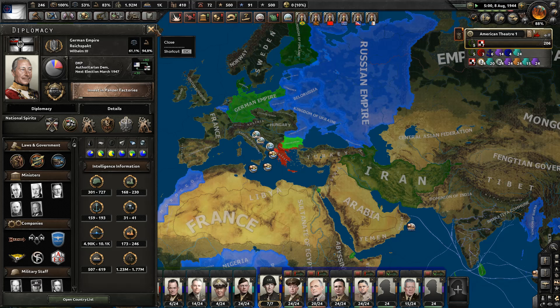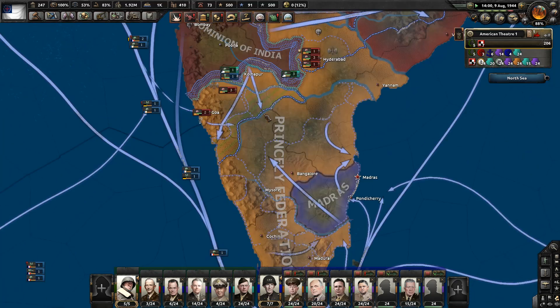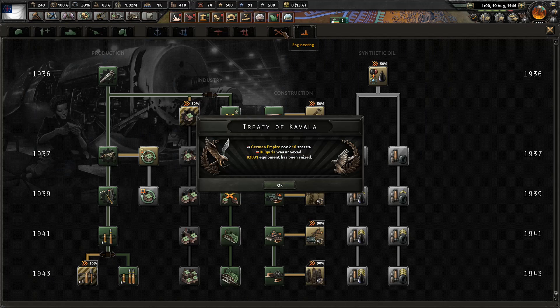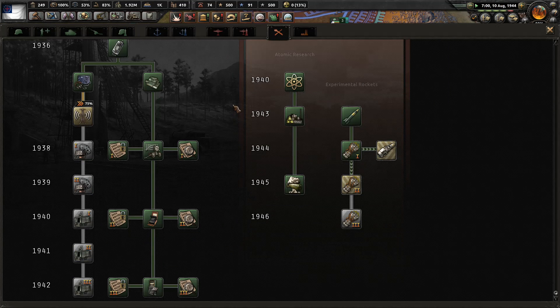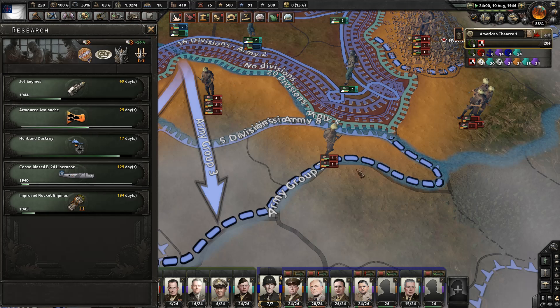Holy shit — the German Empire might have over 700 divisions, that can't be right. There's just no way. Let me check my encryption and decryption. Nope, I've got it maxed out. That's just ridiculous — I refuse to believe they've got 700 divisions, or even half that.